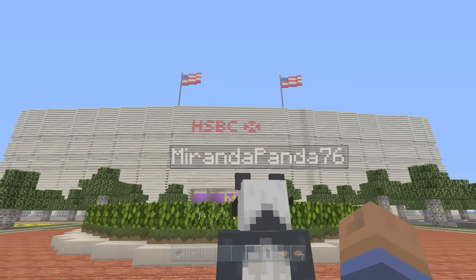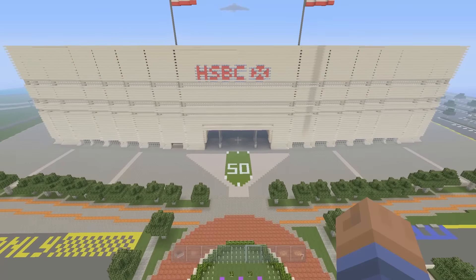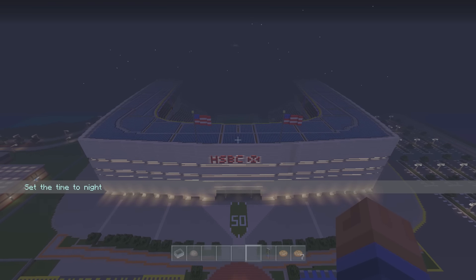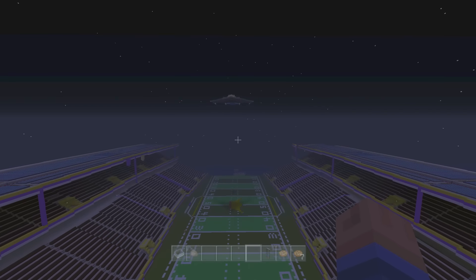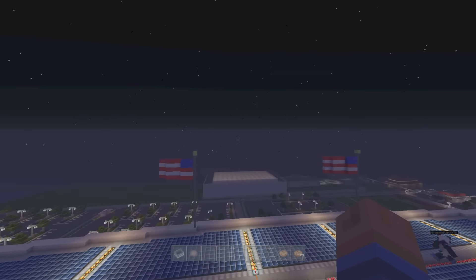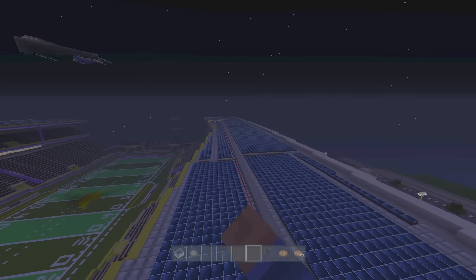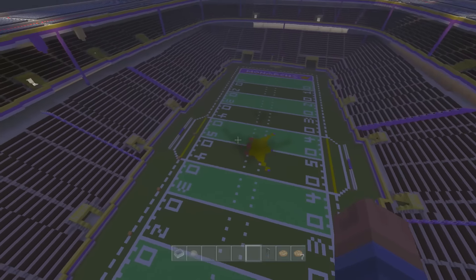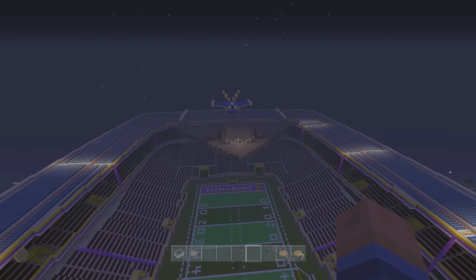We also have a massive M right there and we're going to follow this around because there's so much to see in this world. We have a little crown there too. I want to say this is a football field and check this out at night — wow! I love when people take night into consideration. The fact that the world looks good both in the day and at night is just brilliant. We also got a little aircraft flying over the stadium, and the stadium is massive. You can see the lights kicking in as the daylight sensors detect it turning to night.